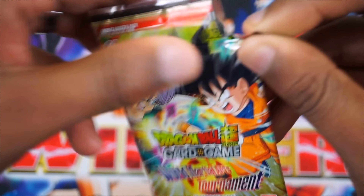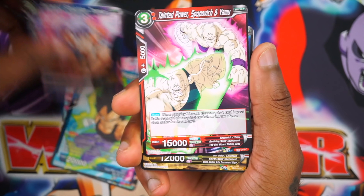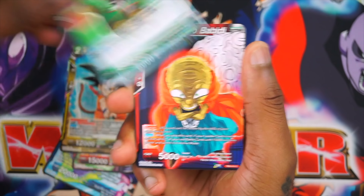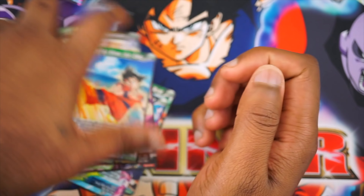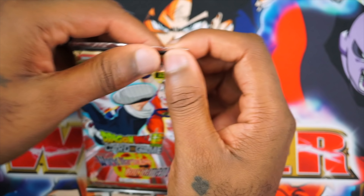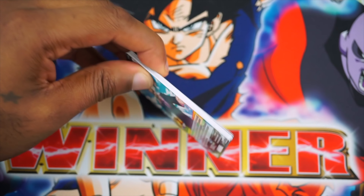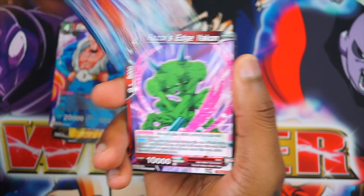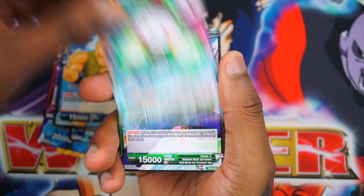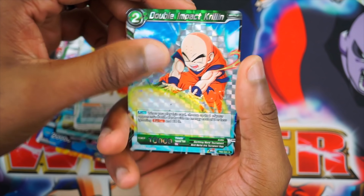We have a couple more packs to open. Our rare is the Vegeta super rare — that goes alongside the Goku super rare. They're a very, very good duo of cards, but the special rare art is where it's at — they look phenomenal. Last pack of the video, guys. We do still have a whole handful of Colossal Warfare packs that I'll save for another video. And oh — Krillin has the normal prismatics. It's funny that we end on a Krillin.